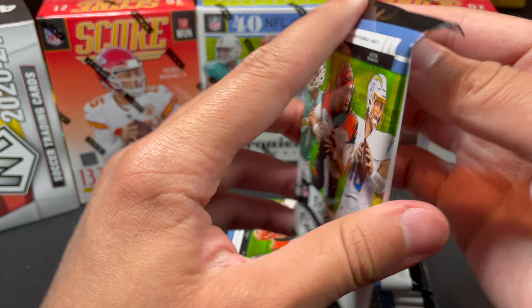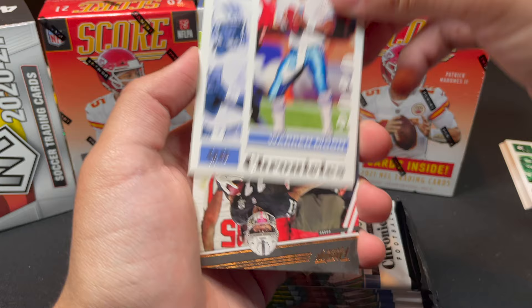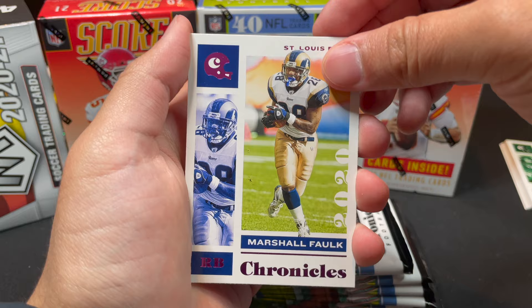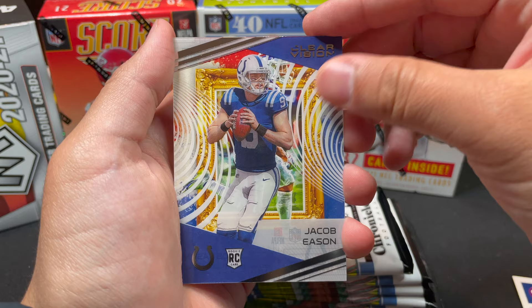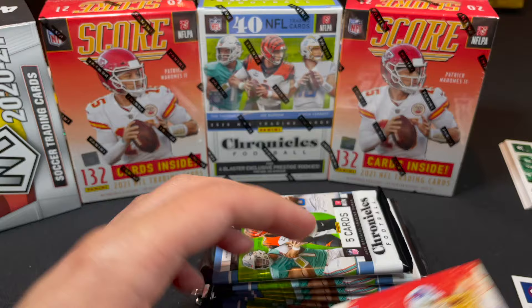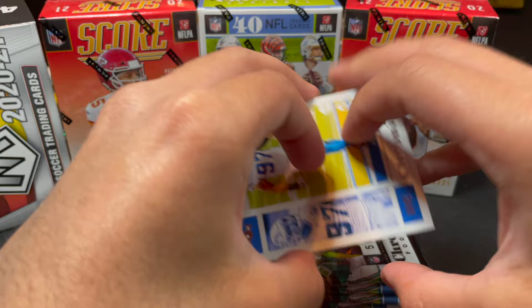Opening the Chronicles blaster, eight packs. Pack one: Warren Moon, Henry Ruggs III — could break the receiving record — Marshall, Jacob Easton, a Clear Vision insert, and Gabriel Davis. The Clear Vision cards look insane. First pack already yields a Clear Vision insert — that's one of the 12 variants you can get from Chronicles.